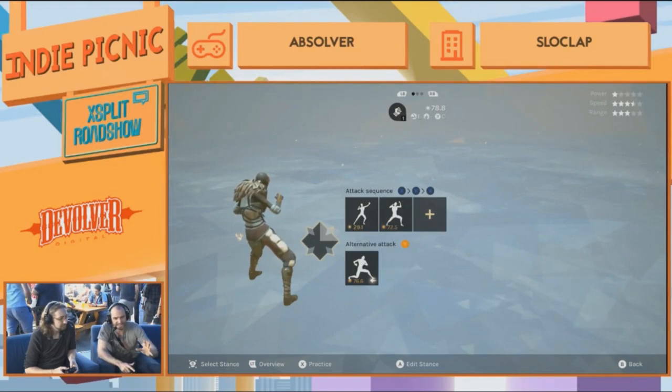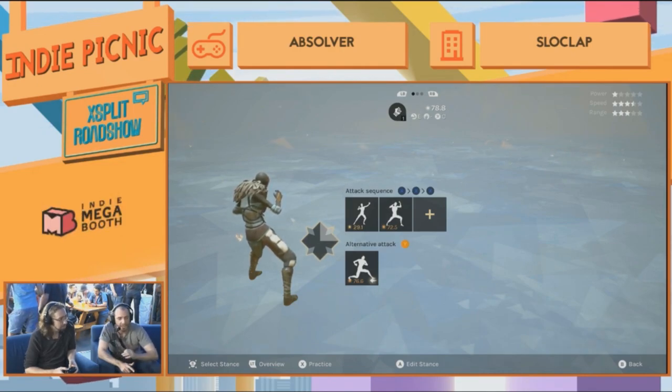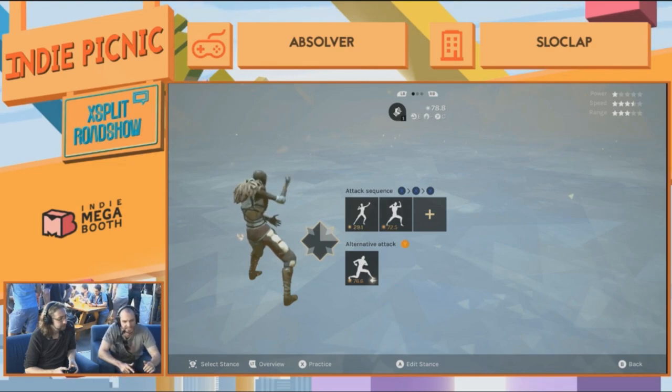We've got four different stances. In each stance you've got a sequence of up to three attacks, and you also have an alternative attack. We're going to focus on the attack sequence first.